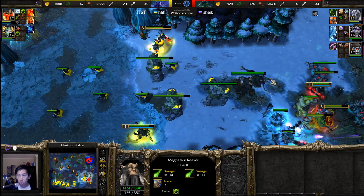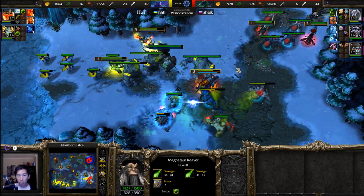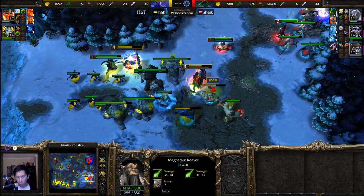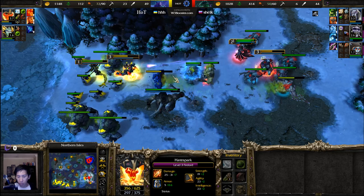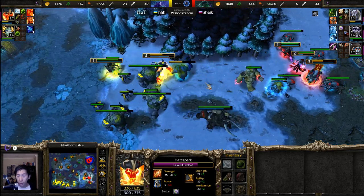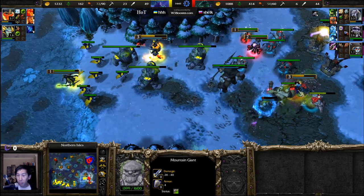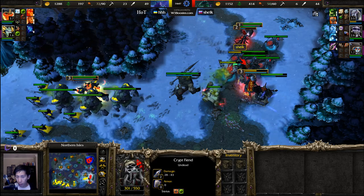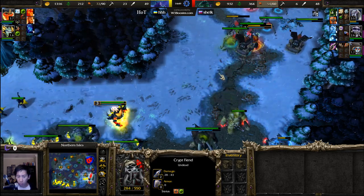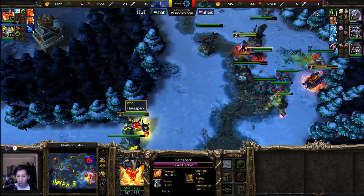Crypt fiends, Death Knight, Lich, and Obsidian Statues coming in from the north. Ancient of Lore now trying to train up a couple of bears for heals. There is no expansion on the bottom right — Chic is doing this all off of one base while Hot has a very large supply advantage. Hot is up to 23 workers but still low on lumber. The Fire Lord tries to back away — an illusion gets taken down. Damage over time still ticking on those fleeing crypt fiends.